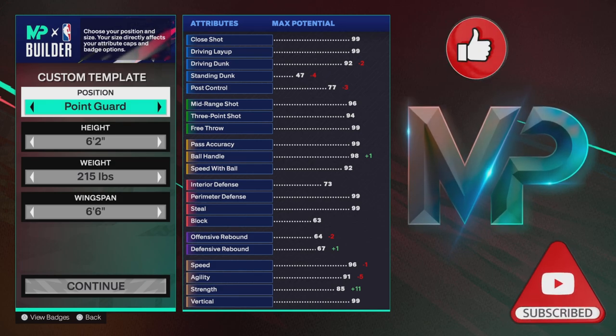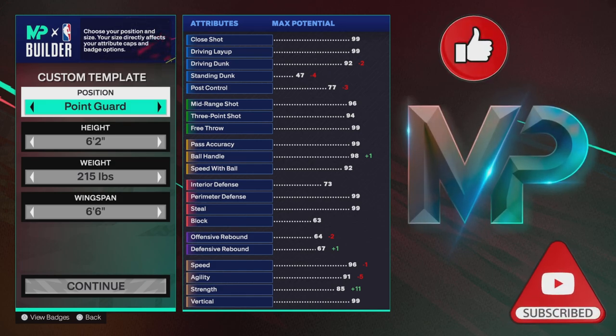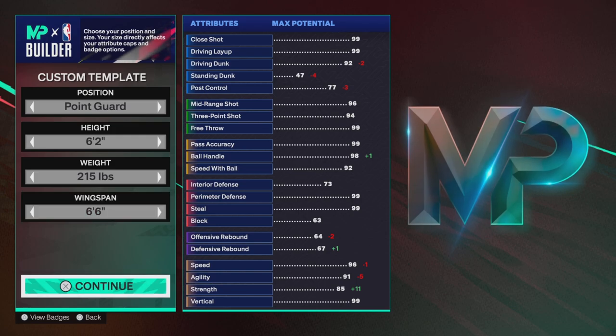This is going to be a guard — point guard position. Point guard, height 6'2", weight 215, wingspan 6'6". Let's get straight to it.